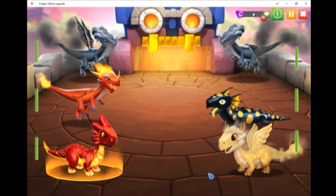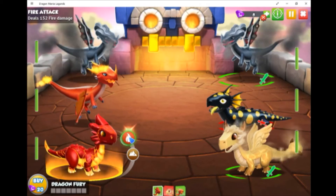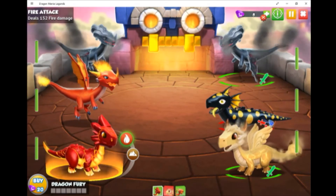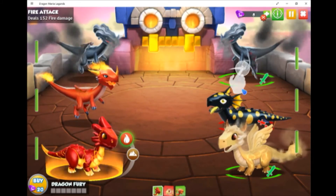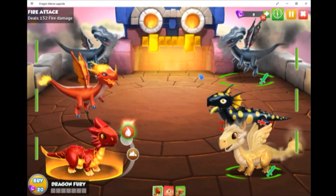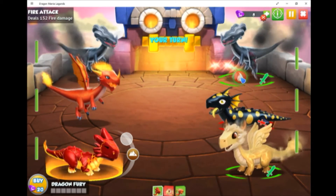Now to battle it uses energy — you've only got three energy, so you've got to wait a while for it to refill. You can see on here you've got the full sword in green, which means it's super effective, but on that one it's not very effective — it's a broken sword.